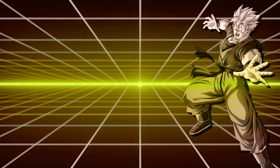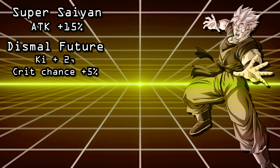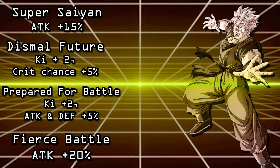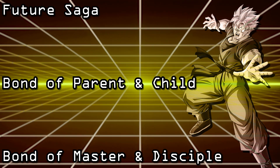Number two is PHY Super Saiyan Future Gohan — our one-armed boy hits number two! He shares the links Super Saiyan (ATK +15%), Dismal Future (Ki +2, critical hit chance +5%), Prepared for Battle (Ki +2, ATK & DEF +5%), and Fierce Battle (ATK +20%). He shares the teams Future Saga, Bond of Parent and Child, and Bond of Master and Disciple. Future Gohan gains his entire passive on rotation with Vegeta and Trunks, which is huge. He works amazingly well in slot two and creates a very strong defensive rotation. He can also directly activate the strongest combination of their active skill — requiring all Future Saga allies — allowing it to be used on turn three with no HP restrictions, helping Gohan early when his damage reduction isn't fully built up.